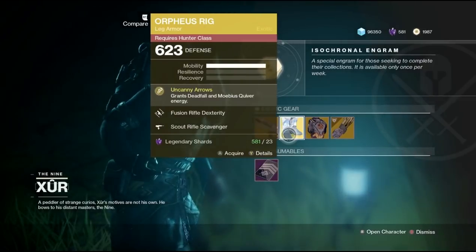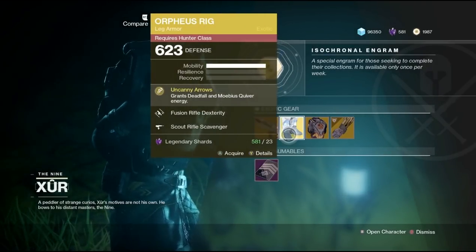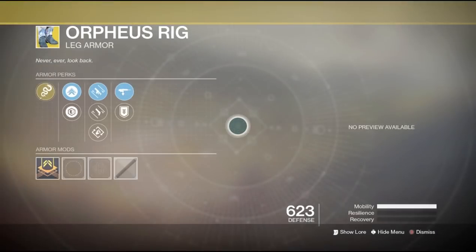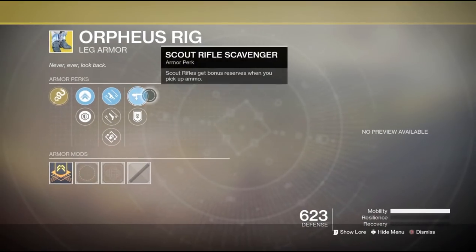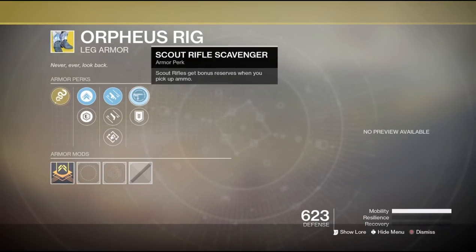Now taking a look at the Orpheus Rigs for the Hunter — this would be the best exotic that I feel he has today. These are what make it possible for the Hunter to shoot his tether out, and each enemy tethered gives more super energy back so he can get his super back and shoot the tether right back out again.